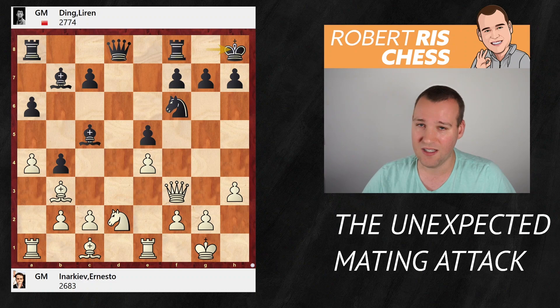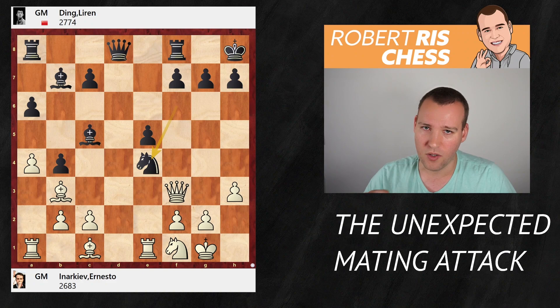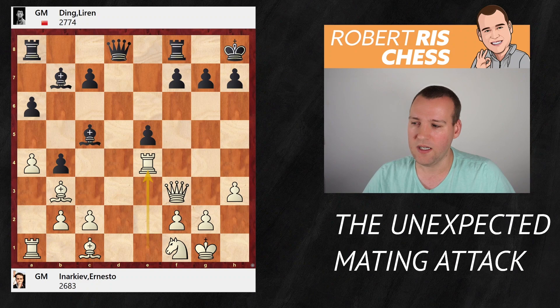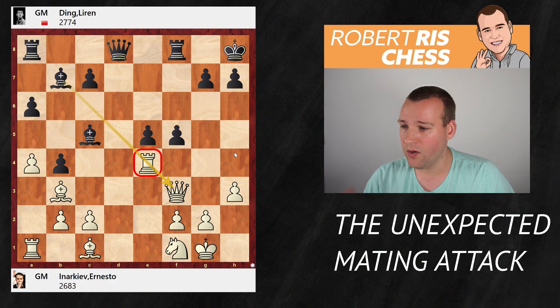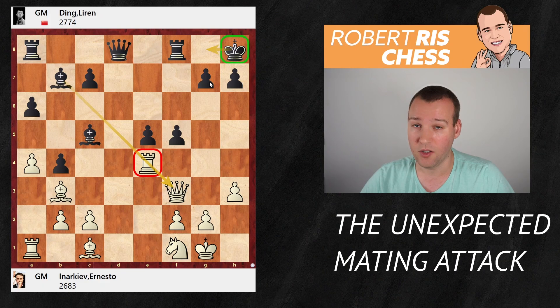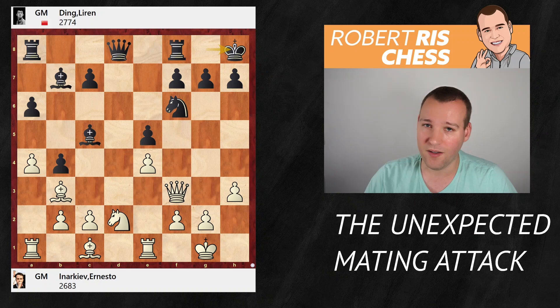Ding is trying to stop White from rerouting its knight to the kingside. The move is King h8 — if White continues with Knight f1, all of a sudden there is the option to sacrifice the knight on e4. After Rook takes e4, the rook is pinned and White is a piece up. But rather than capturing the rook with the bishop, the plan is to play f5, and Black is going to win material — the rook cannot go away, because then the Queen on f3 is hanging. Had the king still been on g8, this wouldn't have been possible because of the bishop on b3.